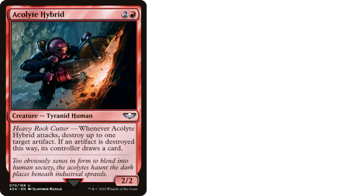Let's move on to the next card, which is Acolyte Hybrid — two and a red creature, Tyranid Human from the Warhammer 40k Precons. It has Heavy Rock Cutter: whenever Acolyte Hybrid attacks, destroy up to one target artifact. If an artifact is destroyed this way, its controller draws a card. And it's a 2/2.